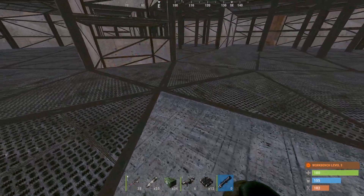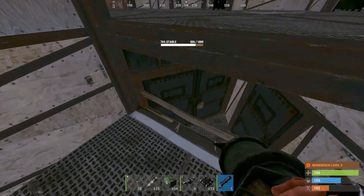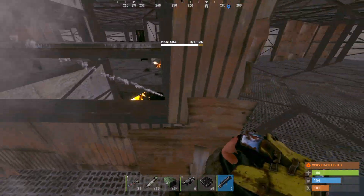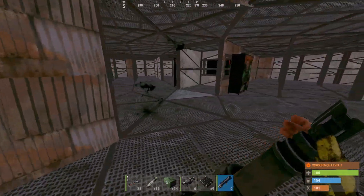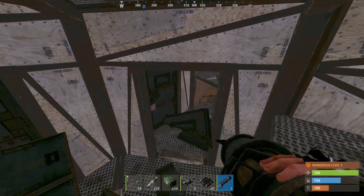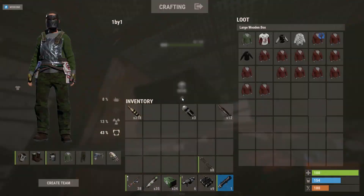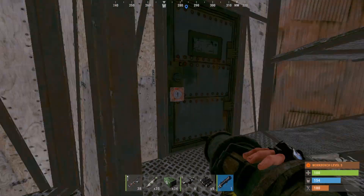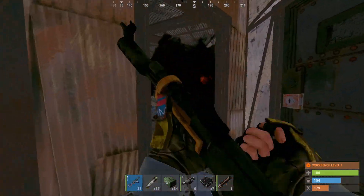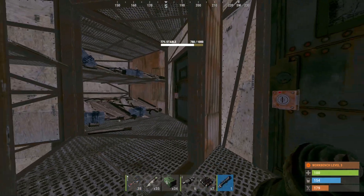That's probably the center of the base right here. Okay two armor doors - we gotta take both. We get some boxes right there but only on that side. Okay actually armor sets, at least it looks like armor sets. We gotta go for that door here. Let's see how much is missing - 120. Yeah gonna put a rocket on that one. It's a solo actually.